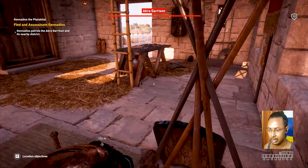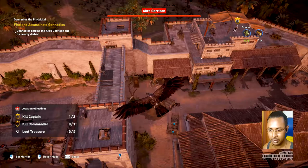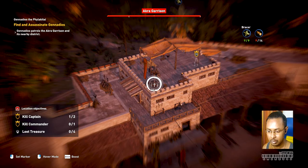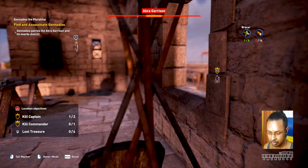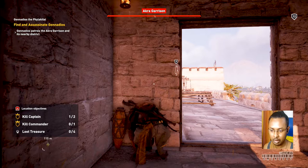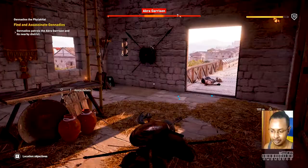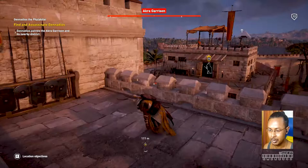We have arrows over here, let's take that. Let's call Senu again to check if there are more people around. We are over here — there are soldiers, but it looks clear. There is one soldier up here, other than that it looks clear. There is a crossbow we can use. Can we get a headshot? Yes, we could get a headshot — it's done. Let's keep moving forward, we are doing good. It's all good up till now.